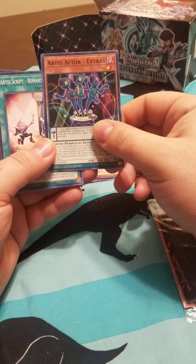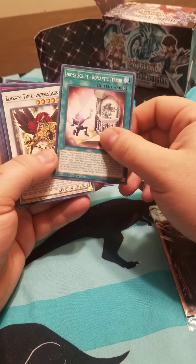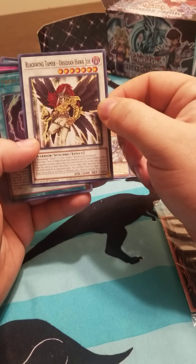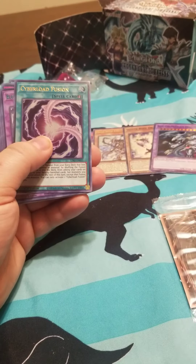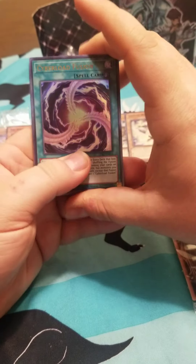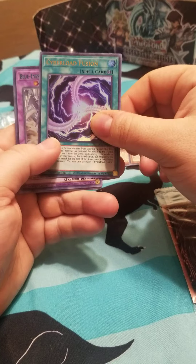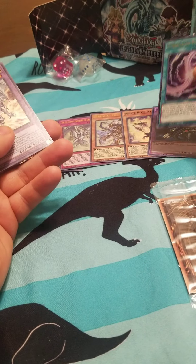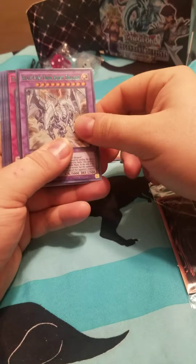Harpy Lady 1 — yeah, I don't remember seeing this one. I've never seen this one. Abyss Actor Extras — ah, there it is. Blackwing Tamer. Hawk... Obsidian Hawk Joe — whoa, that was cool. Cyberload Fusion — that could be worth something, I don't know. It's gold, the letters go gold. Maybe that's good.